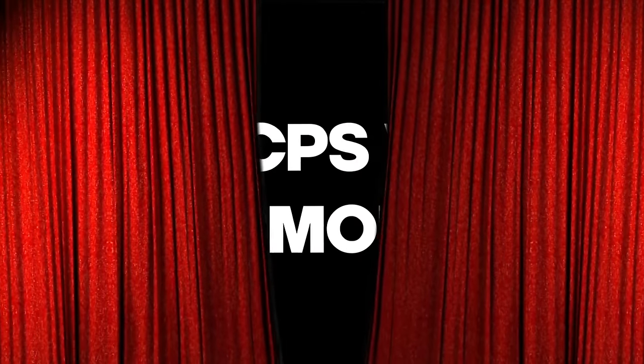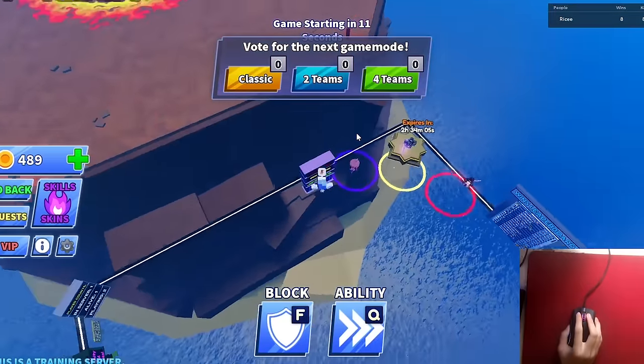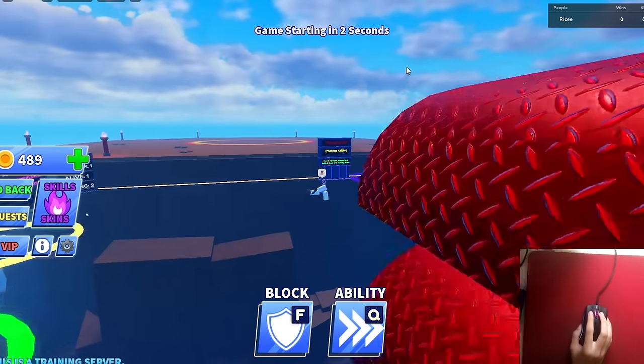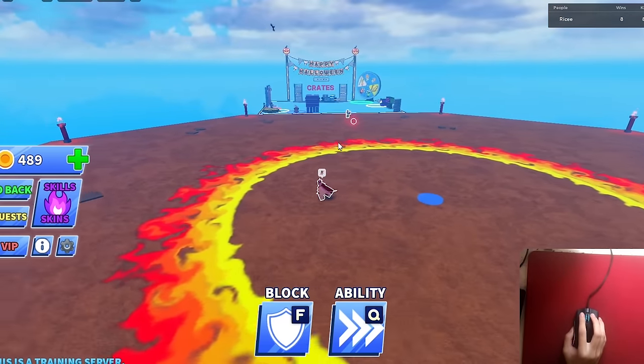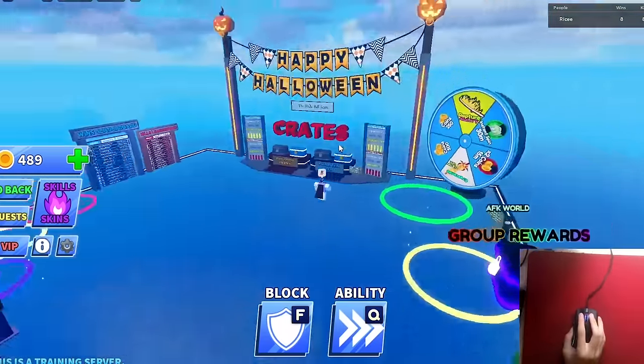First title: high CPS with a bad mouse. As you might already know, inside this game there are two ways to block — you can click or you can use the F key on your keyboard to block the ball. So what you're going to do is spam the F key while clicking your mouse, and you can actually get a decent amount of CPS with this.